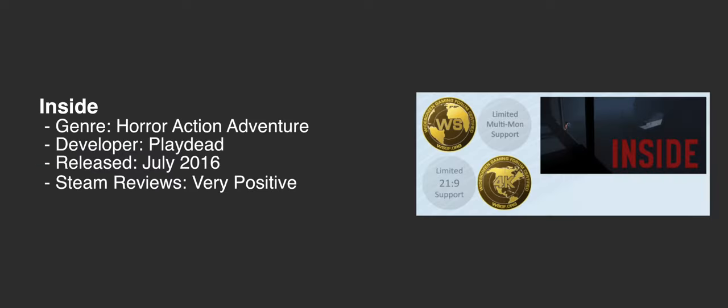Here we have Inside, a horror side-scrolling puzzle adventure from the creator of Limbo, just recently released in July of 2016. It gets gold for widescreen and 4K UHD, and limited for ultrawide and multi-monitor. In full-screen mode, the game is 16x10 anamorphic — your desktop aspect ratio is enforced, with the game resolution only designed to lower pixel count and improve performance.